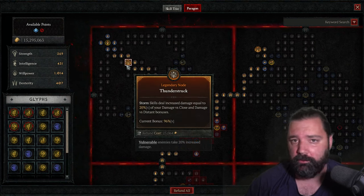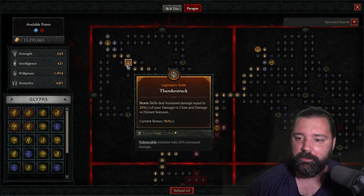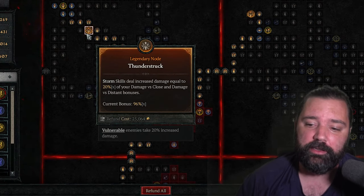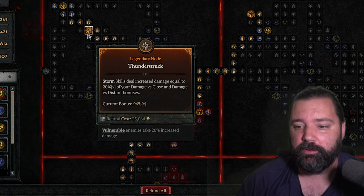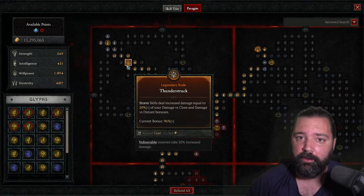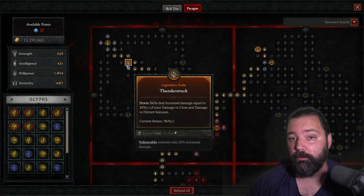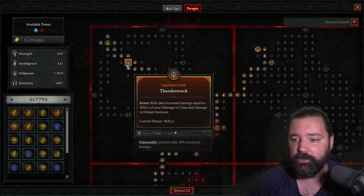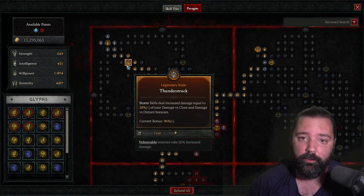A lot of druid builds will run Thunderstruck — this is just an example, your build may use a totally different system. However, Thunderstruck is going to give you 20 percent of your damage versus close and damage versus distant bonuses. So if I'm getting 7.5 percent per upgrade from running the pit and using masterworking, I'm essentially getting 1.5 multiplicative damage increase every time I upgrade that one piece of gear.